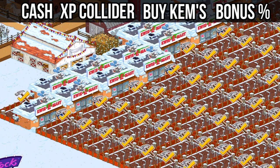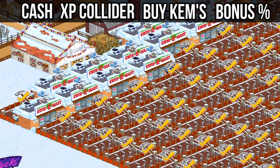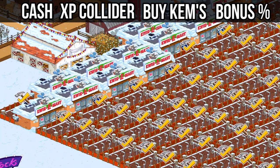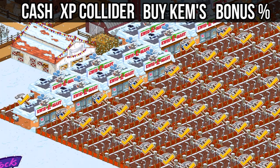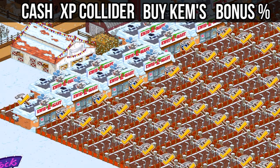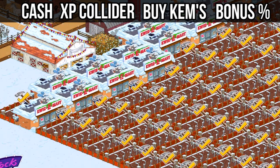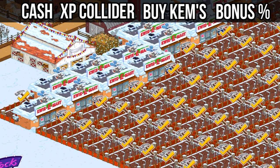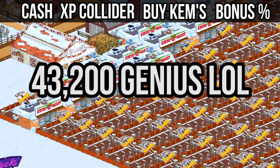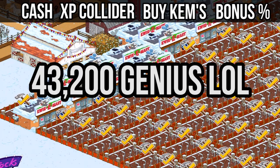My bonus before I started recording and placing all the Springfield Heights stuff down was only 306, and it was costing me twelve quickie marts to level up. Now that I'm up to 440, it's costing me nine quickie marts — that's three less. Remember, 14,400 times three is around 50,000–60,000 that I'm saving every single time I level up, which is pretty decent.